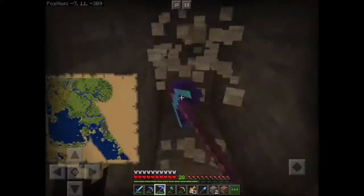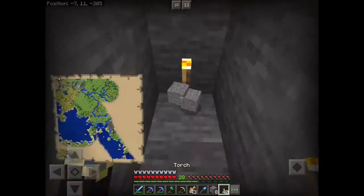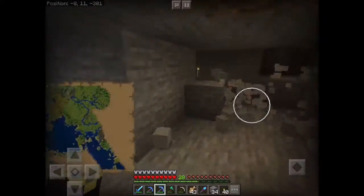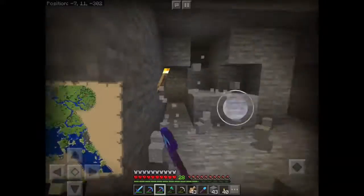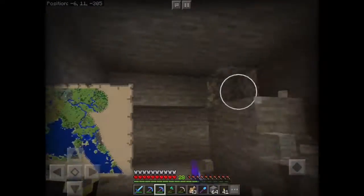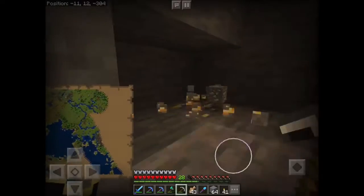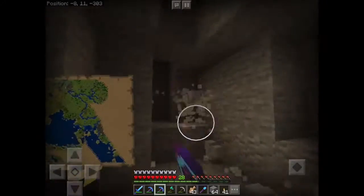I'm mining stone right now because I need a lot of stone bricks to make the pathways through the village and around to all the houses. The plan is just a simple two-stone-brick-wide pathway that will connect my house, Parsi's house, the Blaumaples' house, Harpy's house, the dojo, and the pagoda.